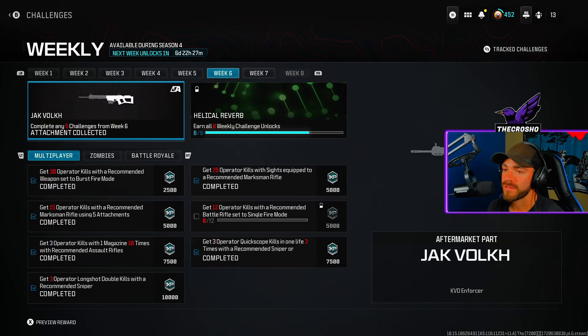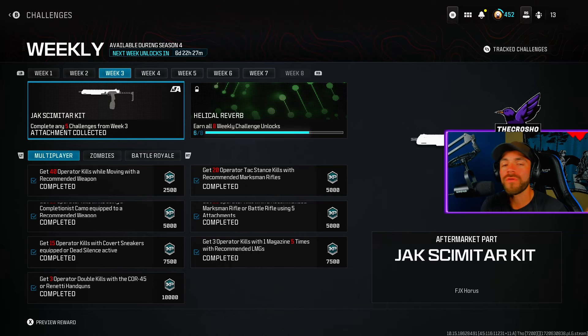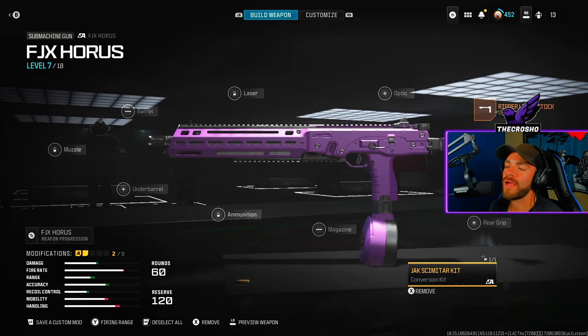I have all the videos for these challenges on my channel, so if you need help go search those up. Now that we have the aftermarket part equipped, you can put whatever else you want on. I recommend playing hardcore for this challenge, and I'll show you why. I recommend anything that gives you ADS speed or sprint-to-fire speed.